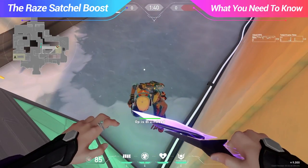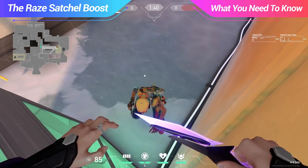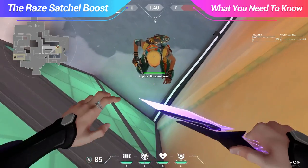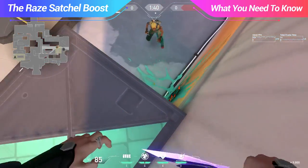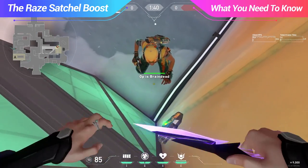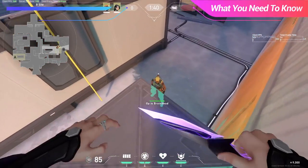The last tactic is the raised satchel boost. This one requires a teammate playing Reyna, and will allow you to get to places you otherwise would not be able to. To do this, back up into a corner and have Reyna crouch into you as you jump until she is below you. Then have her satchel you as you jump and crouch at the peak of your jump to reach those locations. We'll limit the amount of raised satchel boost spots we show, but there are some fun ones we'll showcase.